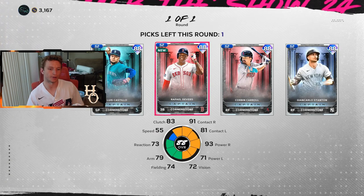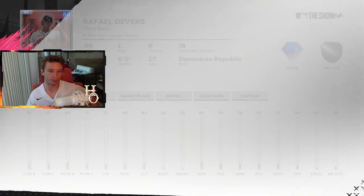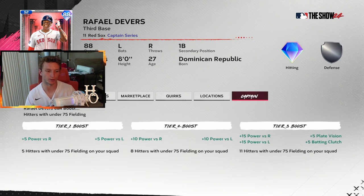In this pack, Rafael Devers — big fan of his. The card looks okay for an 88 overall. The tier 3 boost requires 11 hitters with under 75 fielding on your squad, which is not intriguing to me because fielding is very important in this year's game. They added over 400 new defensive animations in the offseason, and I've already noticed low fielders dropping ground balls right in front of them, costing runs, double plays, and innings.